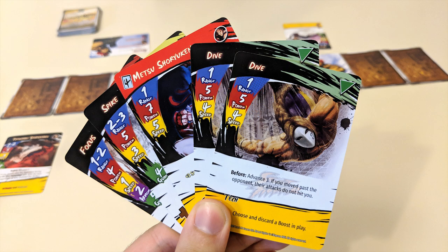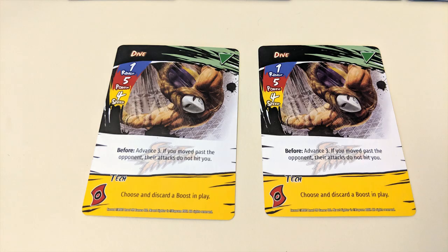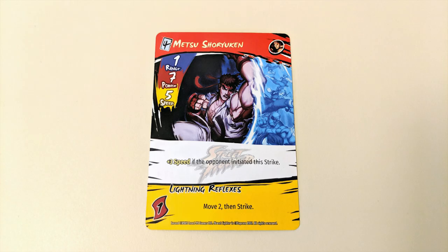There are actually a few more options when declaring a strike besides just playing a single card. First, you can play two cards face down from your hand if they both have a matching name — this is called an X-attack. When you reveal these cards, one of the duplicates gets discarded, but you get a plus one to your speed, power, armor, and guard during that strike.